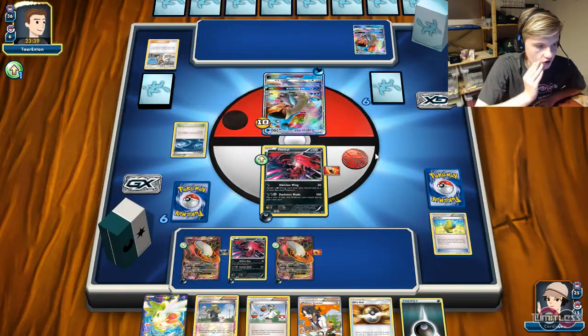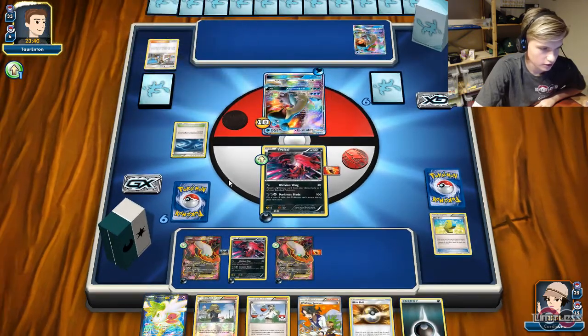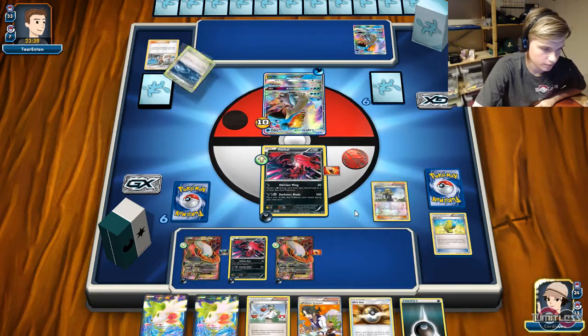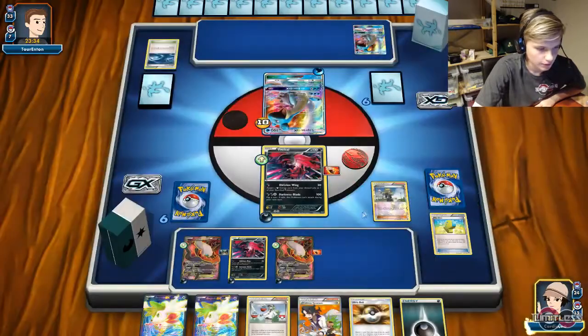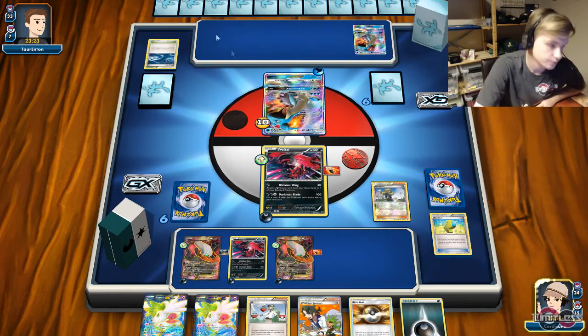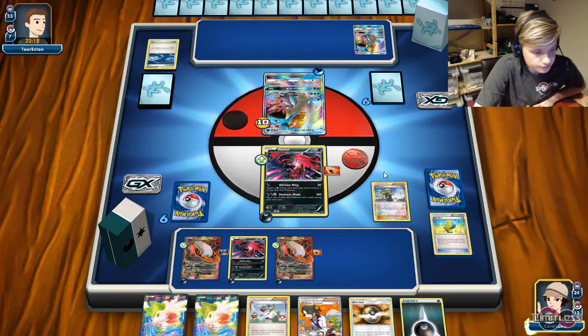He's going to play Professor Kukui — he's not going to attack this turn, he's just going to Collect and draw a lot of cards. No matter what, we're just going to play Delinquent, moves Rough Seas. If we're going to spam Delinquent through the game, I think we'll be in a very nice situation. Delinquent's our favorite supporter against these decks because it makes them discard so many cards, and nearly all of their cards are very important. You're making them discard resources which are important to them.